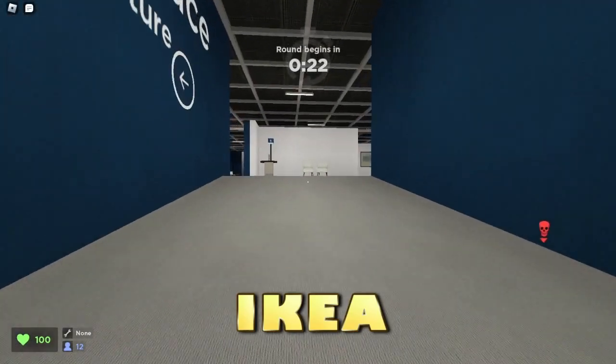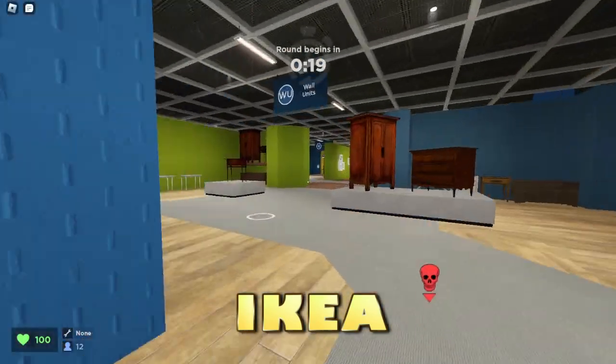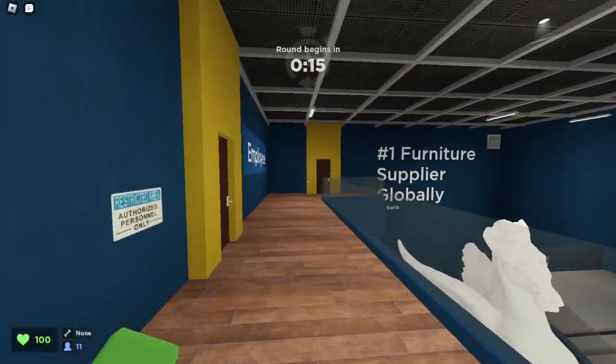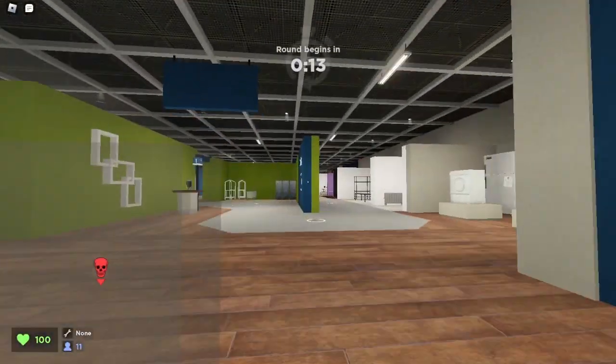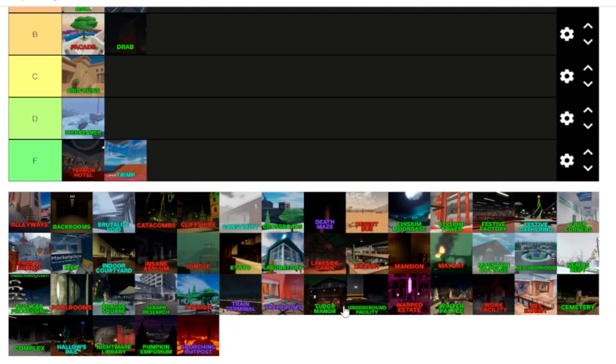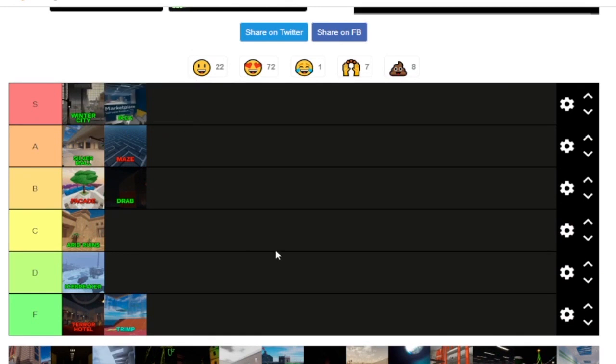Here we are on Ikea. One thing I've got to say — I'm surprised this map is not copyrighted. But I think it's a really great map. I remember when this map was getting teased. I really like it — great design, and I think they had a good choice on this one. Ikea does play very well and there's good running space, so Ikea definitely gets the S tier ranking.